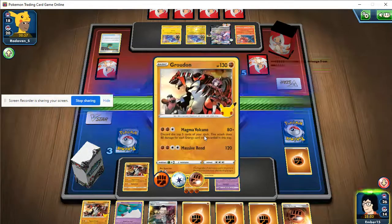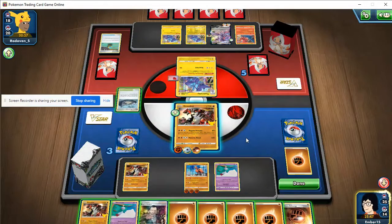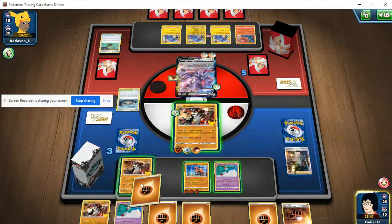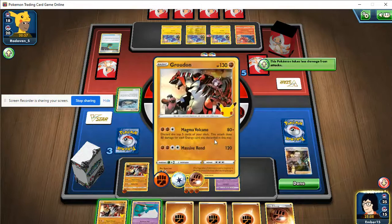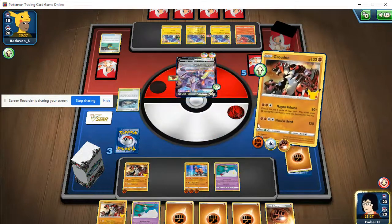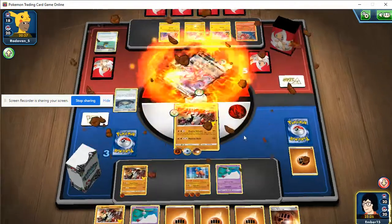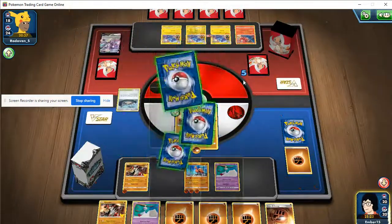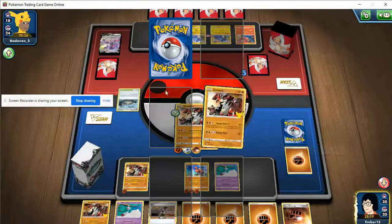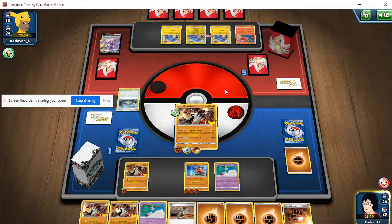There's never a world where we hard retreat Groudon, and they're going to pass. We have the Bay so we might as well go for it - attach there. Maybe I should have used Massive Rend to guarantee damage - that might have been a smarter play. But 380 damage! Even with the damage reduction, this deck is supposed to be trash but we're out here thrashing Genesect. They had a very slow start, but come on - grab them for the win.